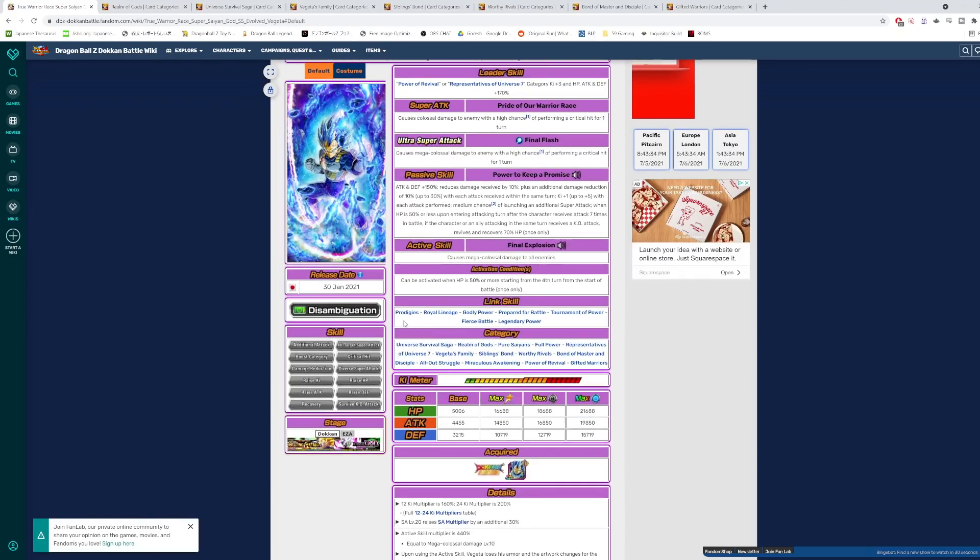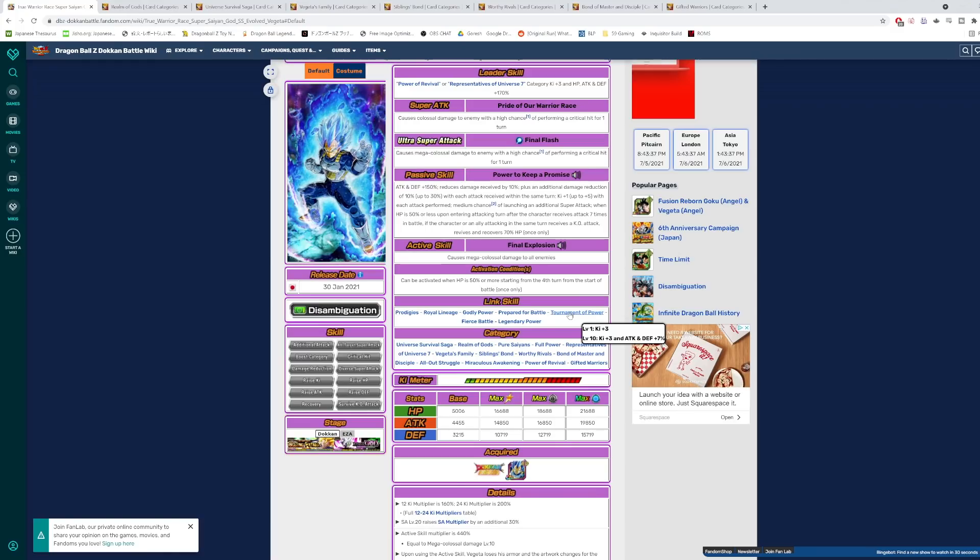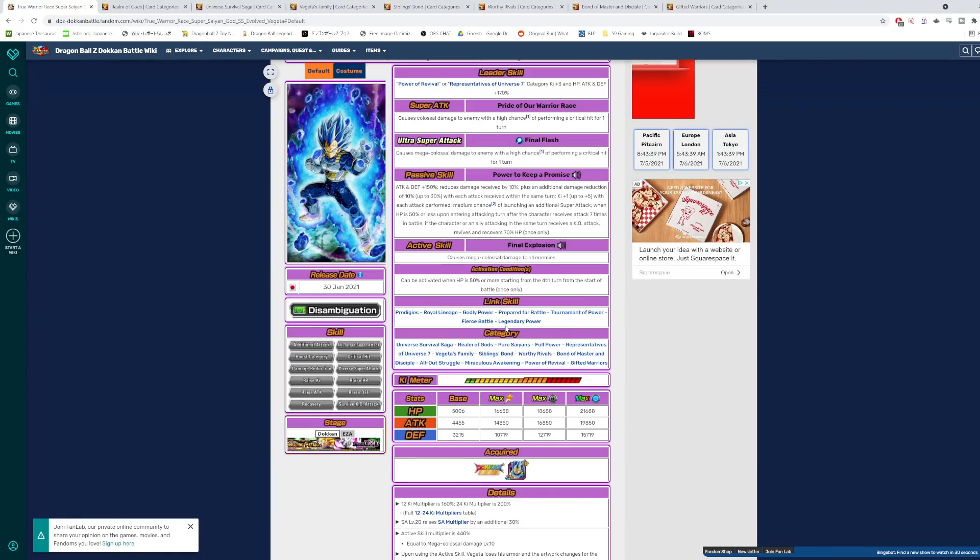His links are Prodigies, Royal Lineage, Godly Power, Prepare for Battle, Turn of Power, Fierce Battle, and Legendary Power — pretty good link set.